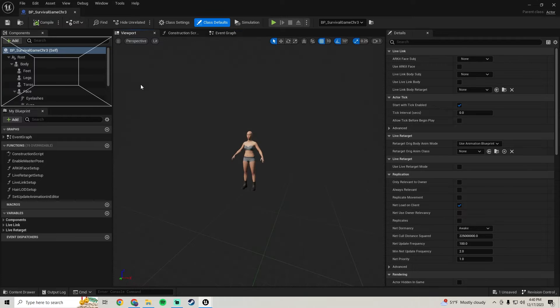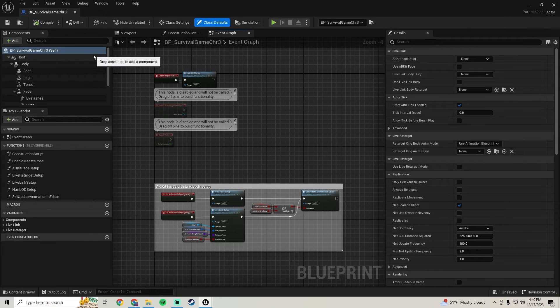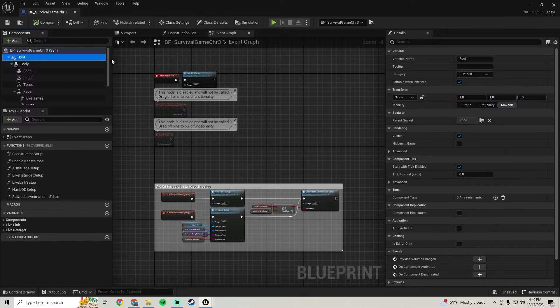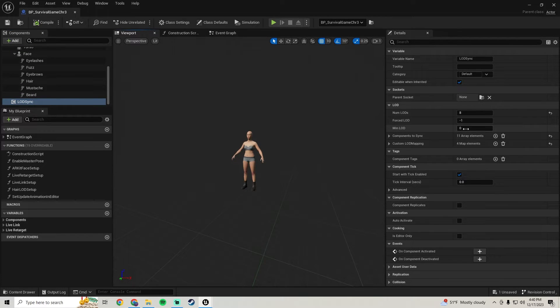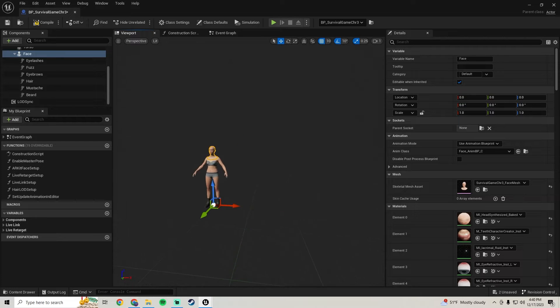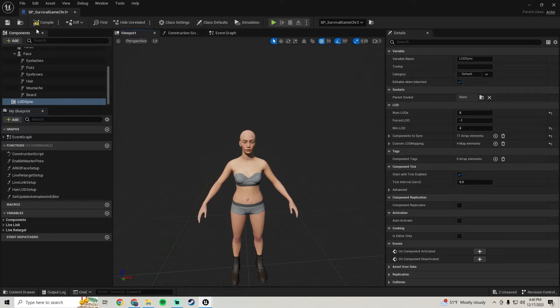So we're going to open it up, go to the viewport, and scroll down on the Components panel. We're going to go to the LOD Sync and set the minimum LOD to four. You can set it a little bit higher if your PC can handle it. I like using four, and that's all we're going to do for that.